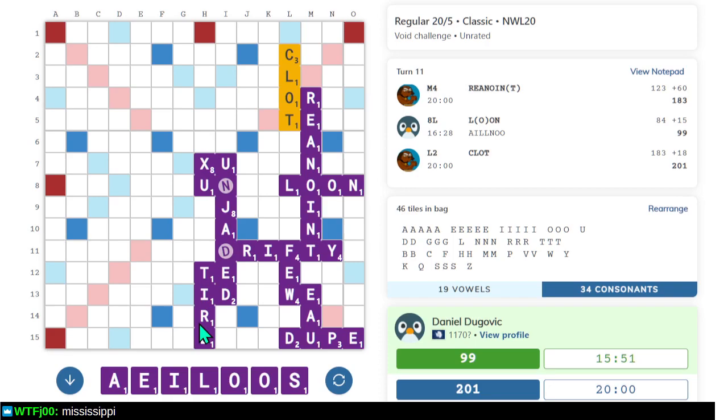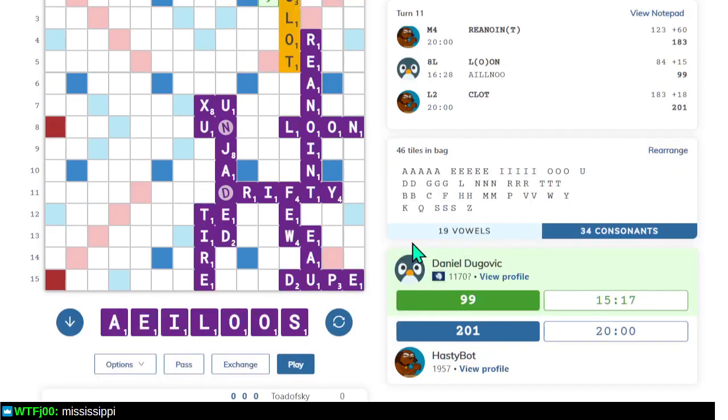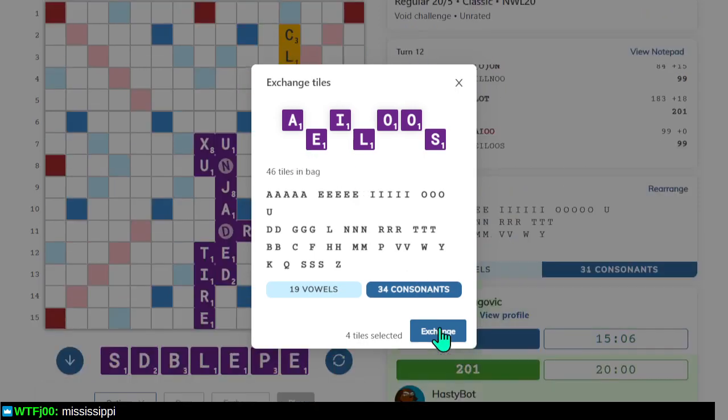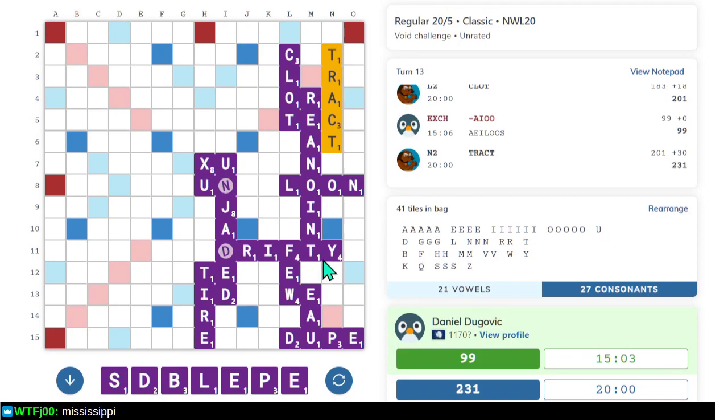I want to exchange vowels and see what happens. This exchange is for O's — well, I don't know. TRACKED — all right. Finding words is hard, how do people do it? I guess by exercising some control over what gets opened and what doesn't — that makes it easier to know where to look for words.